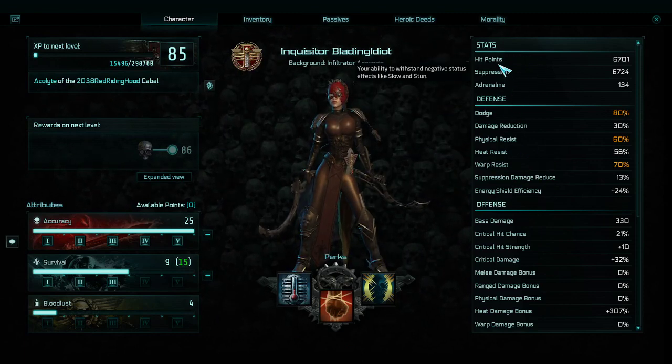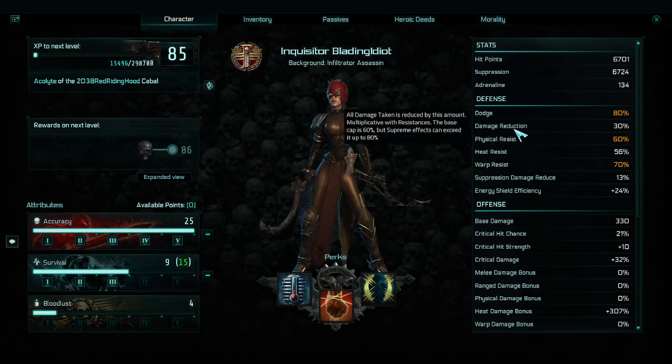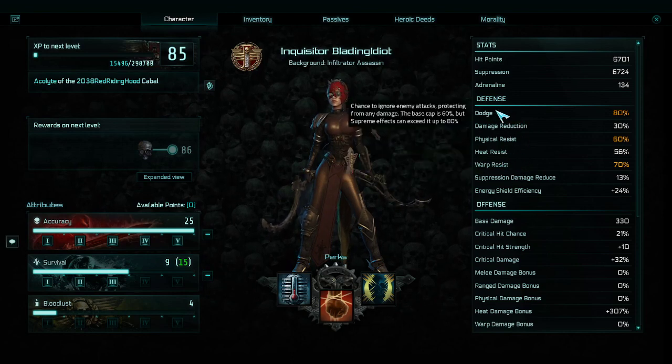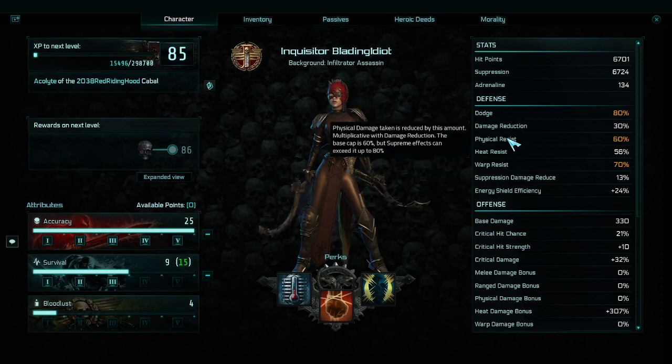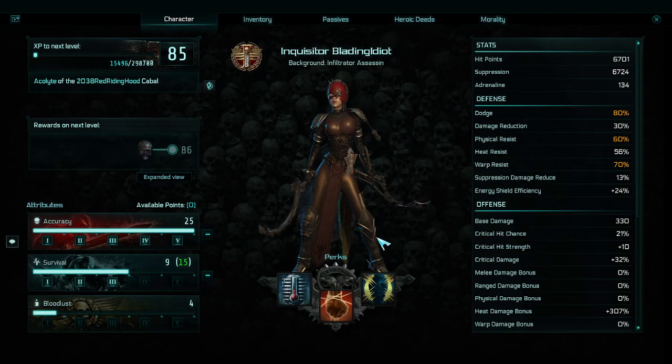As you can see, both my hit points and suppression are above 6500. Almost all of my defenses are above or close to 60%, except damage reduction, but that's fine since I'm already at around 60% a lot. My dodge is at 80%, meaning only 20% of attacks actually hit me, and those hits are then reduced by whatever my resistances are. I very rarely take much damage.